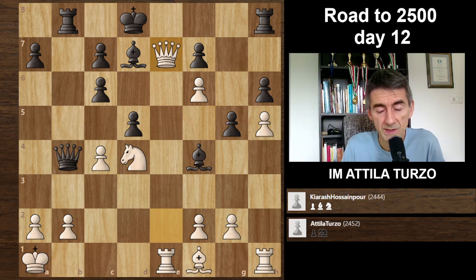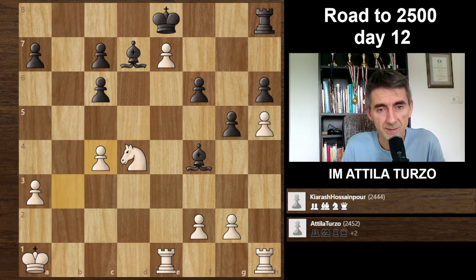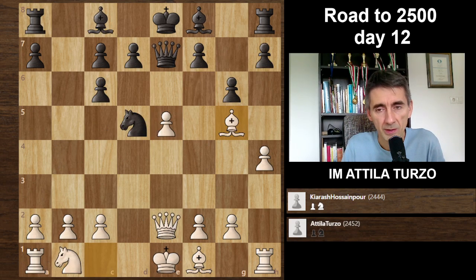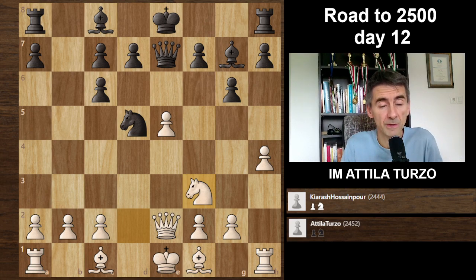Say like this, and Qe7 forcing the exchanges — after all the exchanges, suddenly many times it becomes a draw or a very equal position. But of course there are so many ways to make mistakes, so this is a good way to play if you want to play for a win — many possibilities for mistakes for both you and your opponent. I played Nd2 — it's a little passive move. Please stop the video and think about what would be the best move for Black.